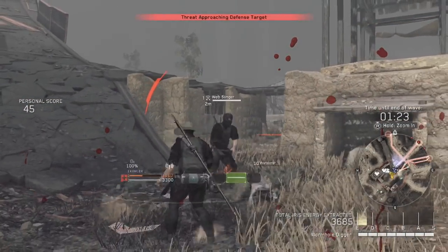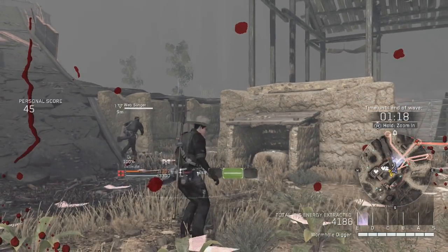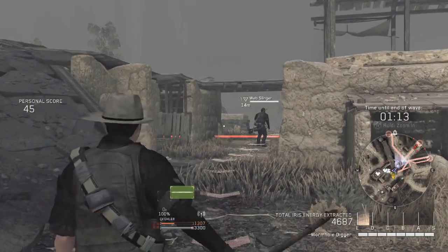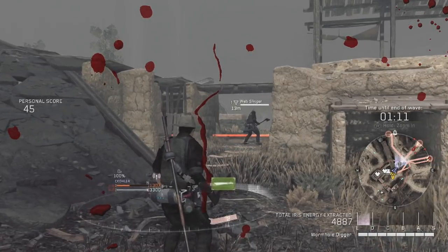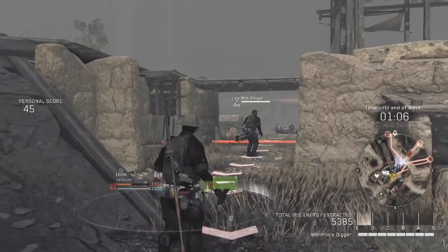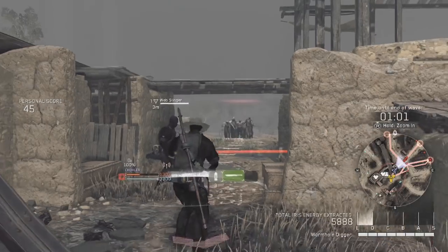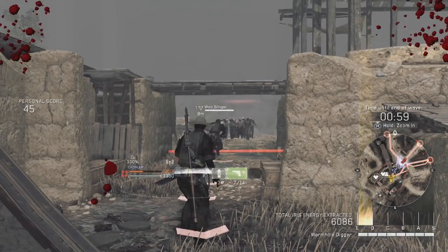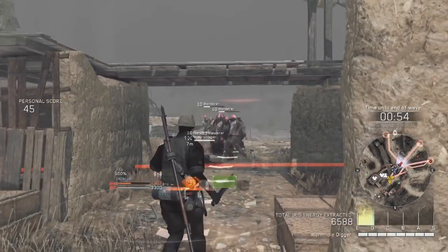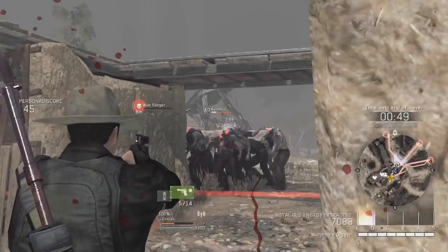Knocked me down to half life! Holy crap, look at all of them — I'm coming! My stick isn't gonna cut it. I think I'm gonna have to heal. We need to figure out how to build. Hang on, I'm gonna throw a molotov. Do it quick — wait, I don't know how. Okay, going back to the gun for now. Crap, I'm down.